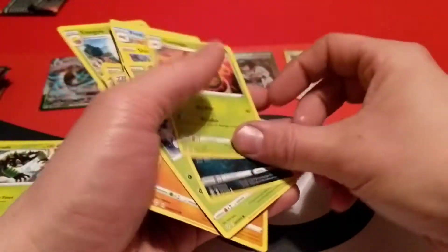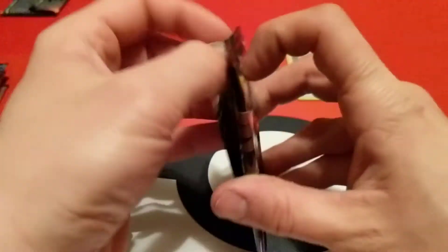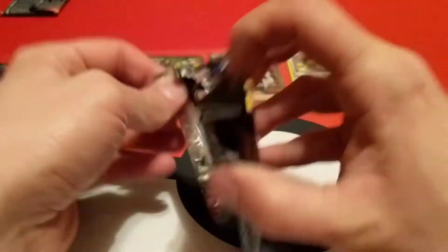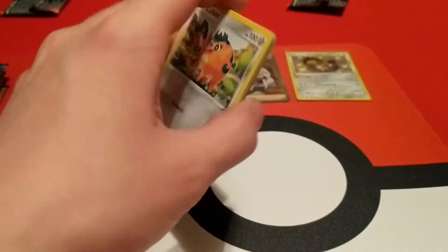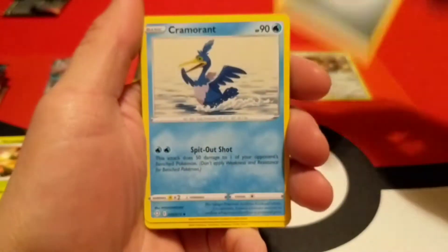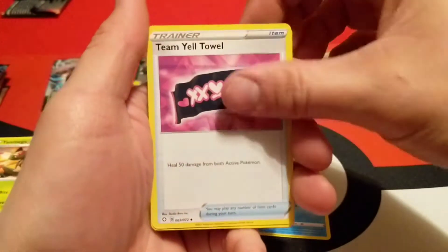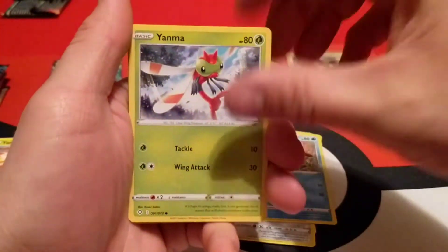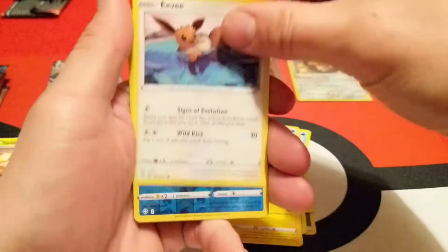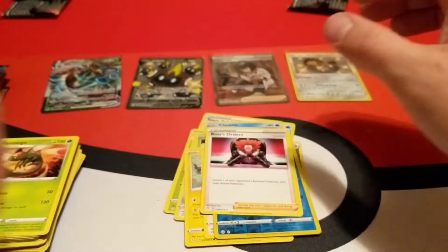On to the Corviknite pack. Starting off with Metal — or Steel Energy — and a Cramorant, Team Yell, Thwackey, Cufant, Chewdle, Yanma, Morpeko, Eevee. Our reverse is a Floatzel and our rare is Boss's Orders.